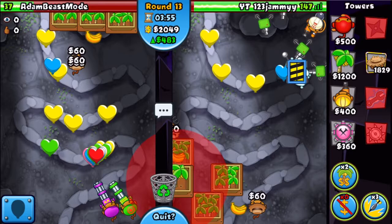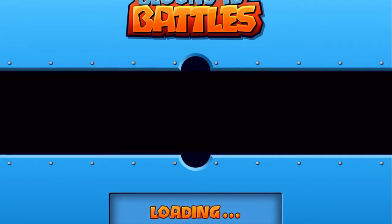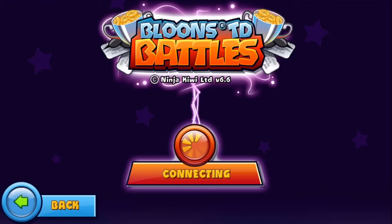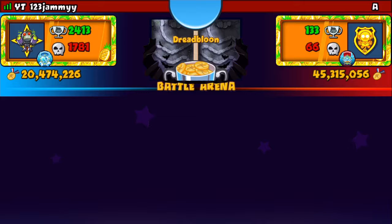He may actually die to this — he may have damage boost, let's see. He's gonna be fine, maybe. Okay, there we go. The darling glitch is so weird. But basically that game I noticed he didn't have a good defense, I took advantage of that, rushed him with the whites to bait out the glue storm, then rushed him with the zebras to finally get the kill. If you notice they don't have a good defense, take advantage of it and punish them.